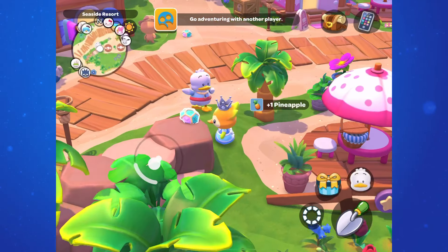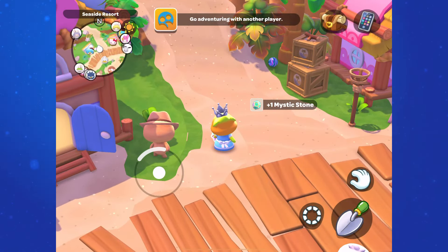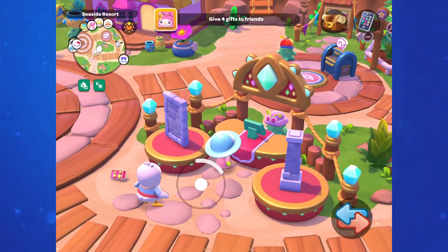We can exchange this event currency at the event stand for themed furniture. Be sure to bring Tuxedo Sam with you for a chance of getting duplicates.